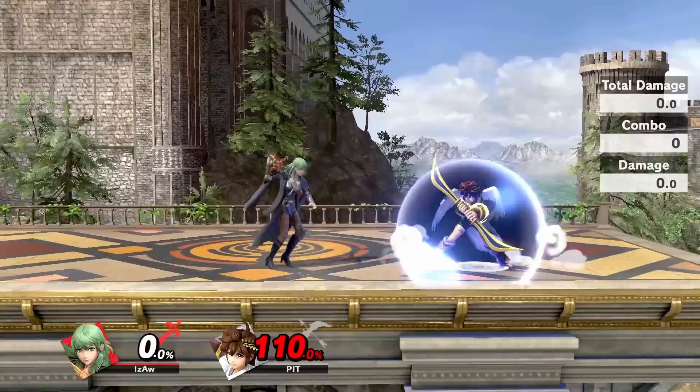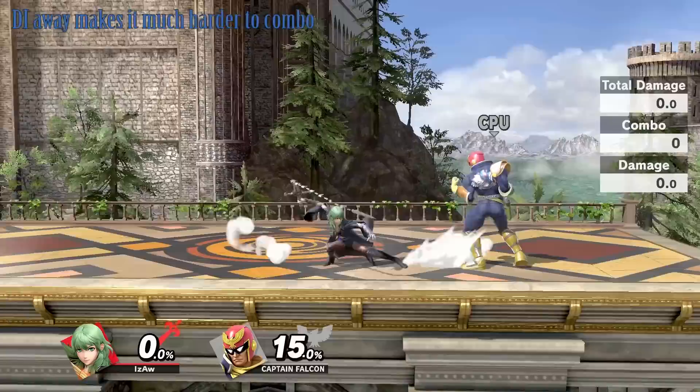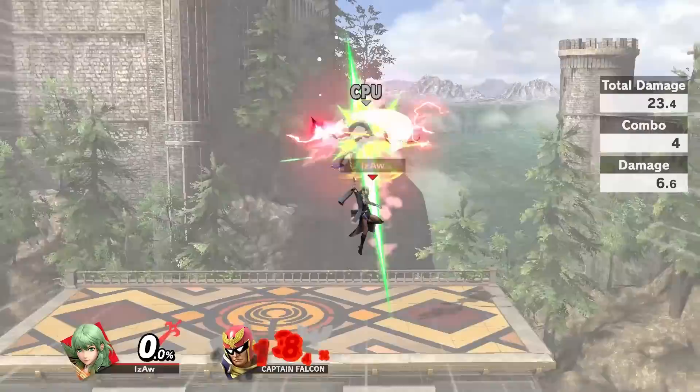Down tilt will be very safe pressure against the shield. From starting to low percents, down tilt can combo into forward tilt, up tilt, or jump neutral air if performed immediately and correctly. Or you can choose to read their air dodge or punish their double jump. Then around mid to high percents, you can start going for down tilt to up air.